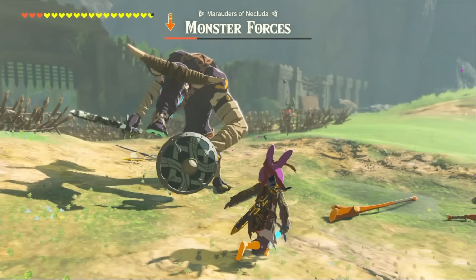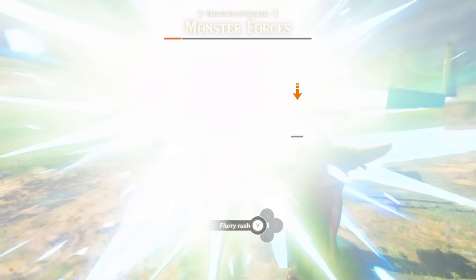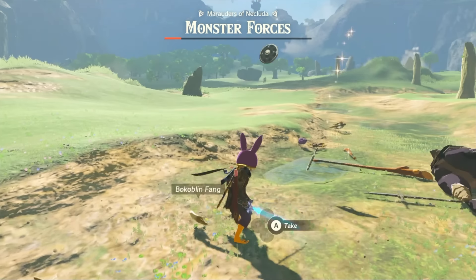Not only does this give the Master Sword the same properties as the MSG, but it also allows it to do more damage since we can stack the awakened damage buff with the one-durability crit damage.